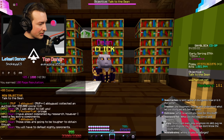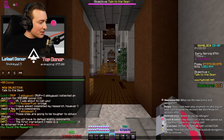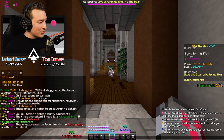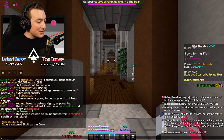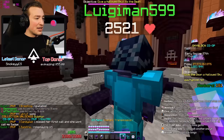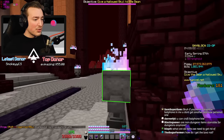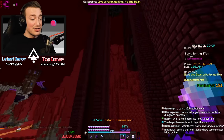'The first ingredient I need is a hallowed skull — it's obtained from a blade soul.' A mini boss! I haven't seen any of them — come on blade soul, please be here. No — I can't progress my quest then. We may as well just go into the dojo and try out the challenges while we wait.